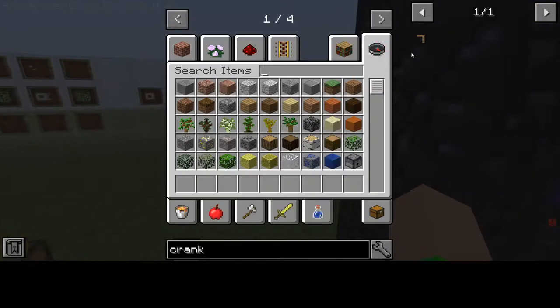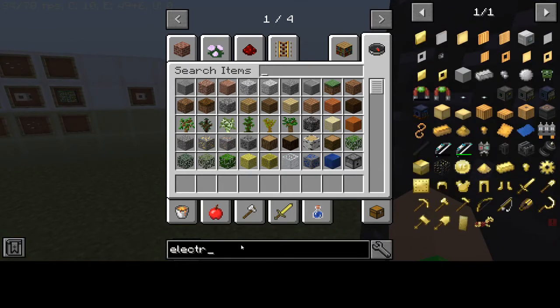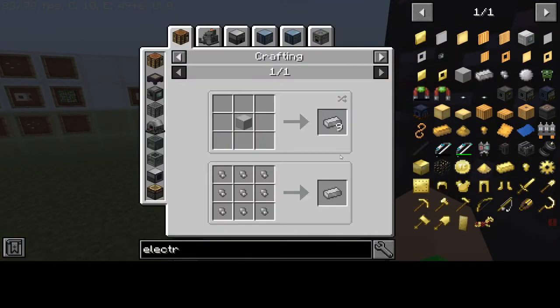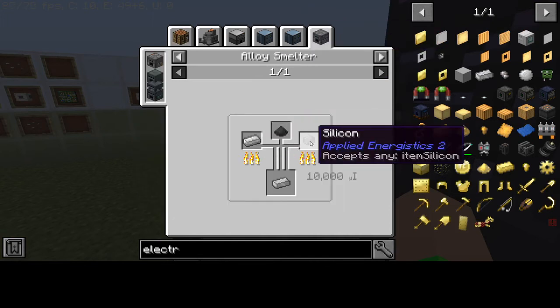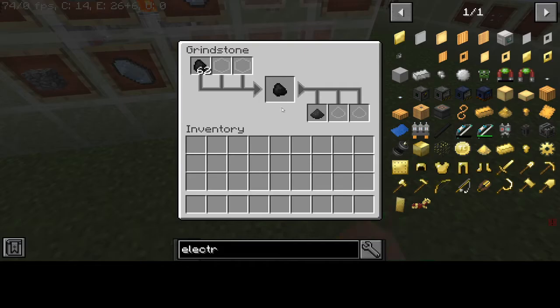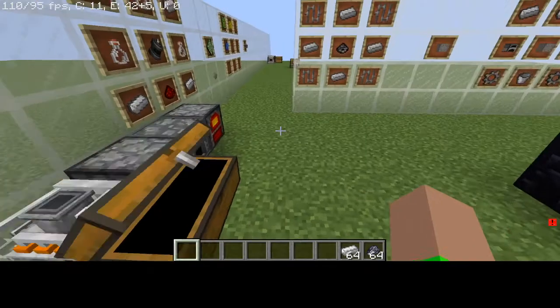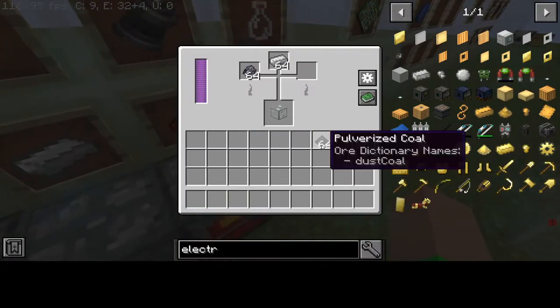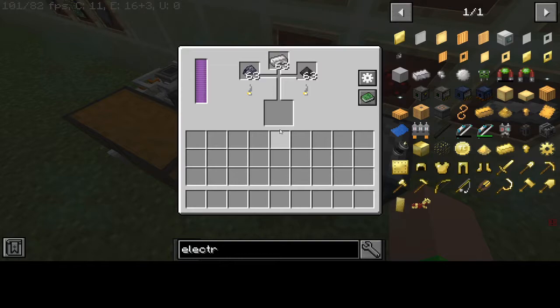Now let me look up the electrical steel recipe. Right here: it requires the alloy smelter, one iron ingot, one coal powder, and one silicon. Take the silicon and the iron ingot, put them in the alloy smelter.